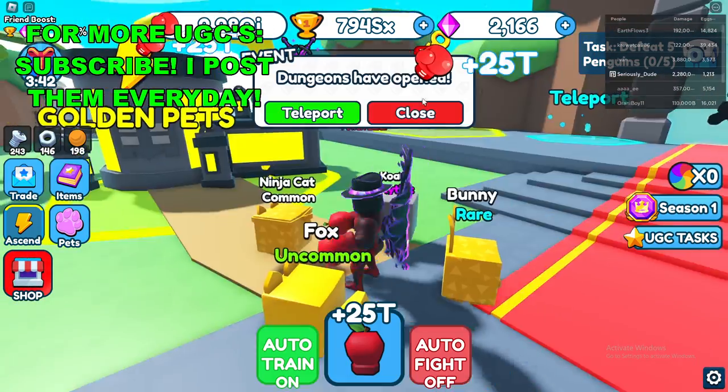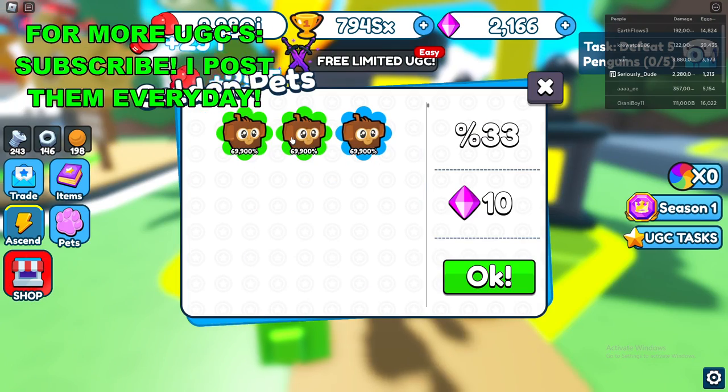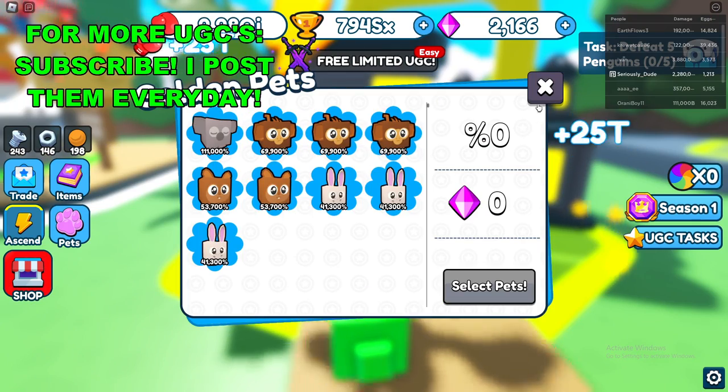Next, make 10 golden pets — you do that right here at spawn. You need a certain amount of a pet before you have a higher chance of it becoming a golden one.